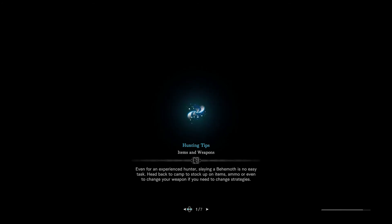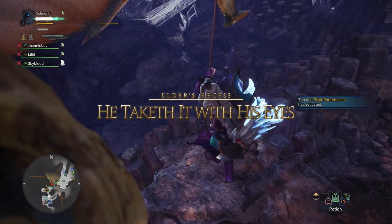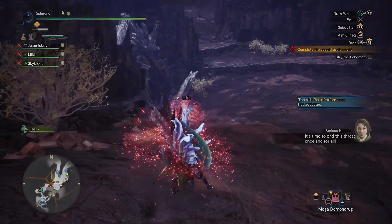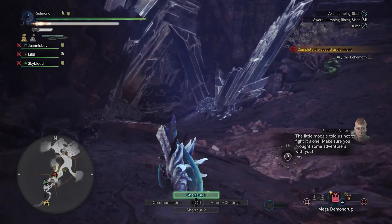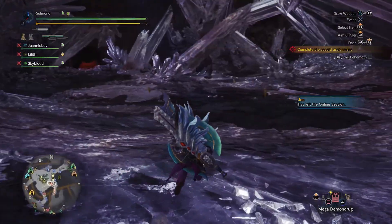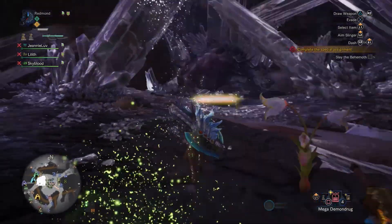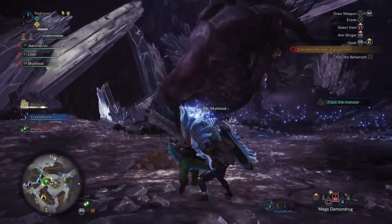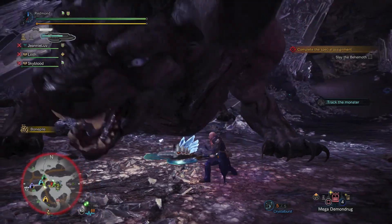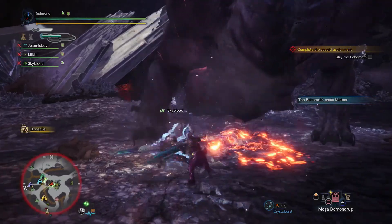We have got a Behemoth to bring down. I have signed up to be the tank here because my survival set keeps me nice and durable, and also I can tend to reach the face because switchaxe. The one thing I don't have going for me with this armor set — I ain't got no plugs.